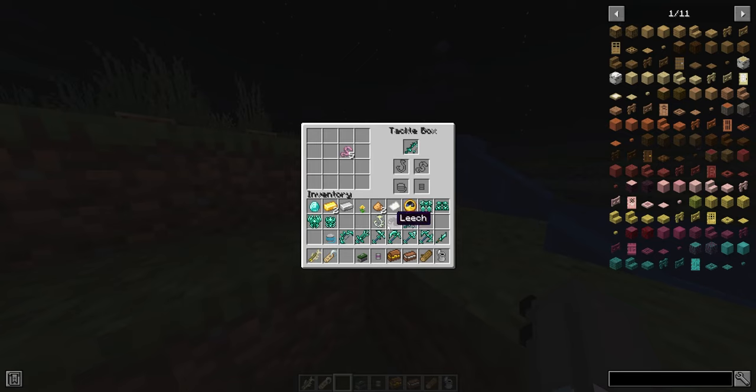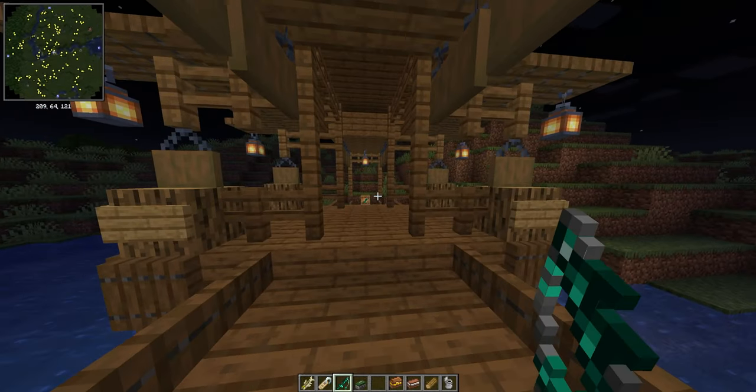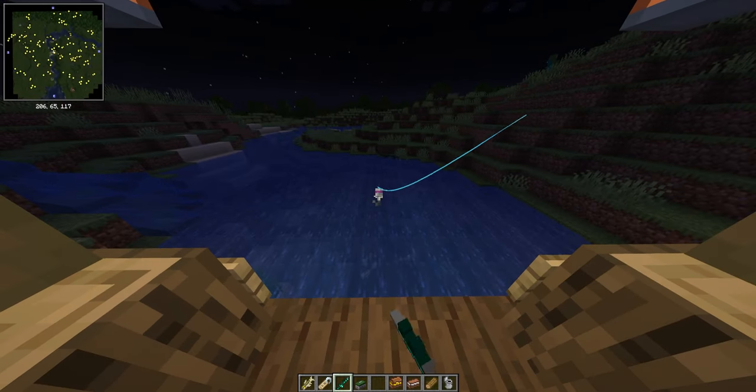All right, I'm back. I'm putting on the leech, the nether star hook, the line, and the bobber. So now this is fully upgraded — this is probably the most OP fishing rod you can get, apart from the fact you can also enchant it, but I'm not going to do that right now.